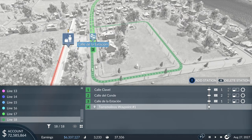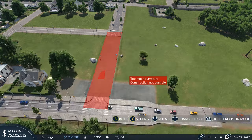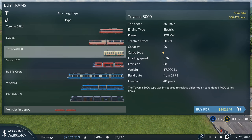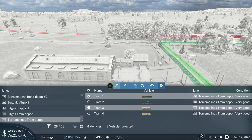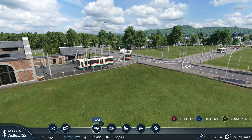Do this for the other line as well. Go to the road section, back to buildings, and place a tram depot. Buy some trams — the Toronto CR-LV looks great, and maybe some Toyama 8000s too. Use the buttons to select them by pressing A, then set one vehicle to one line and the other to the second line so the two vehicles are split between routes.